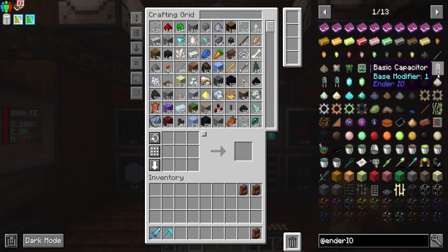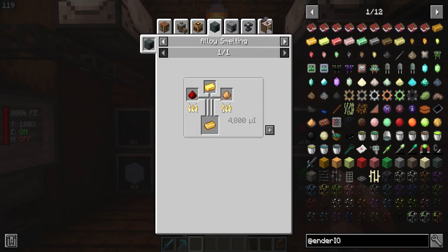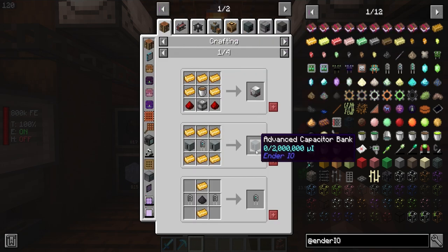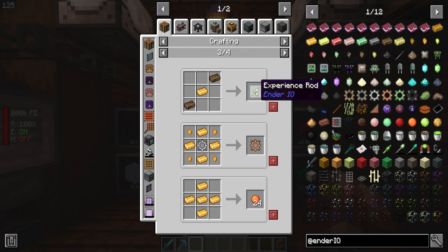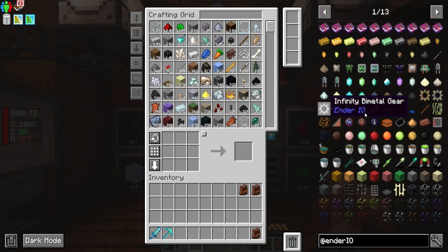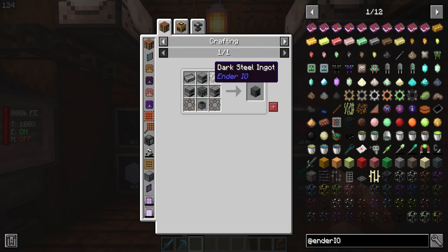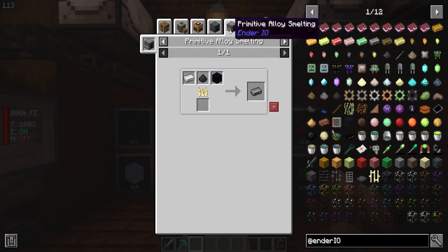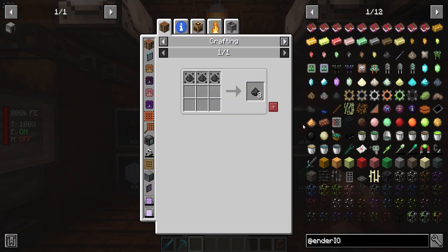They also have the ability for us to make some alloys that can be useful for things like the metallurgic mycelial generator. The experience rod gives us an XP vacuum or XP obelisk, which is kind of crazy. So we're going to need to be able to create alloys - the alloy smelter is what we want to make, along with dark steel. We're going to need to get into primitive alloy smelting, and we'll need these grains of infinity.